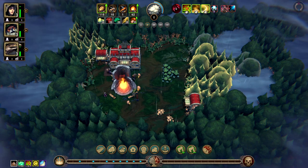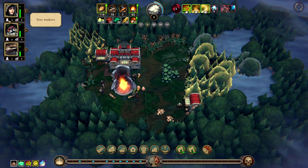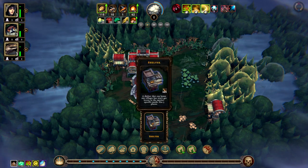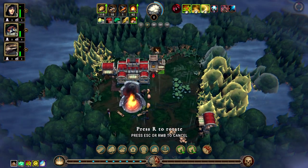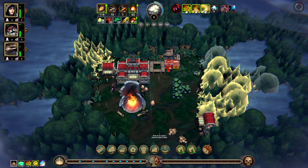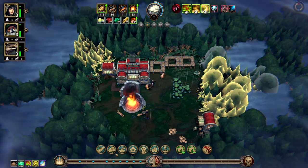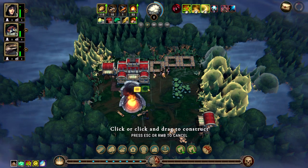We've got three workers and everyone's homeless, so we'll build some shelters here. Later on we'll get specific beaver, lizard, or human-specific shelters which will make them happier. But for now we've got just basic stuff.